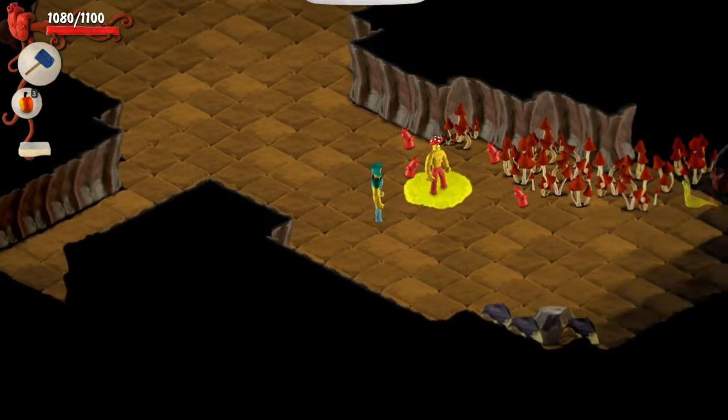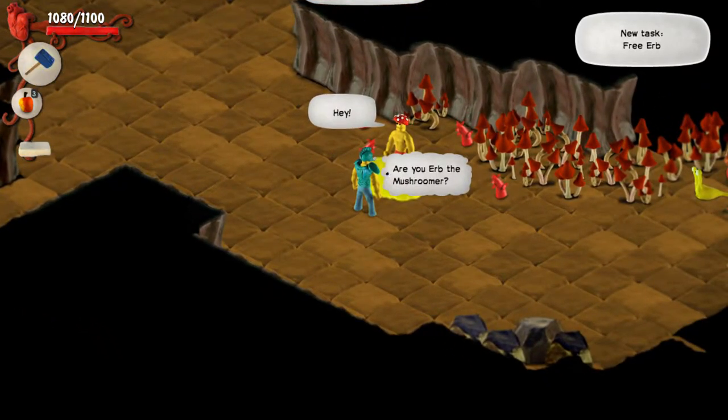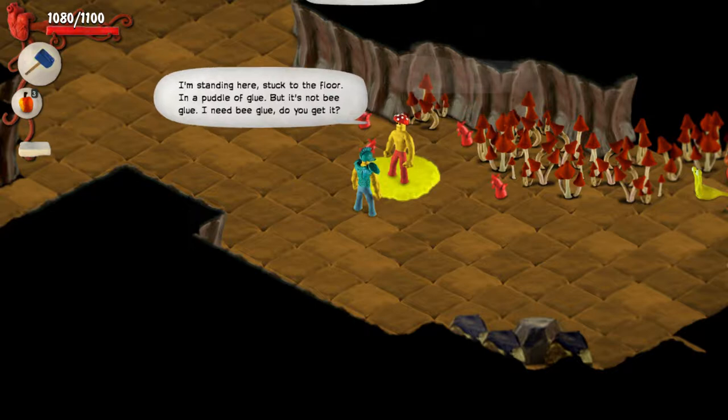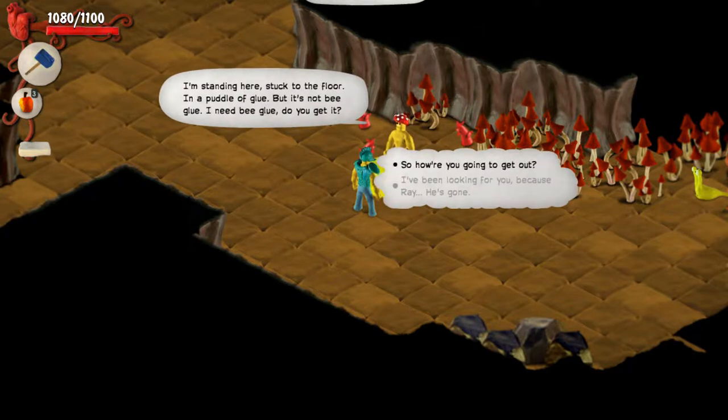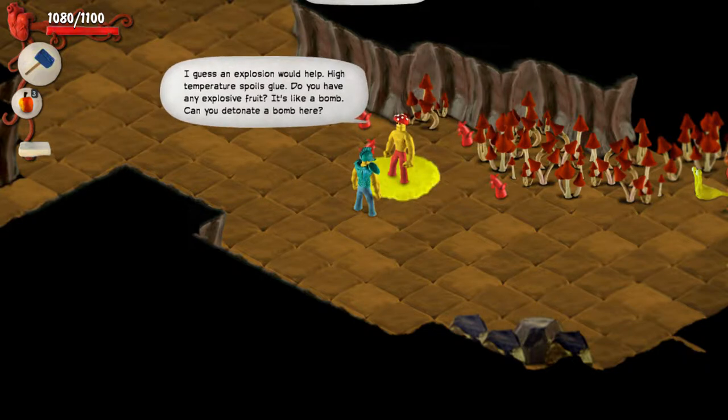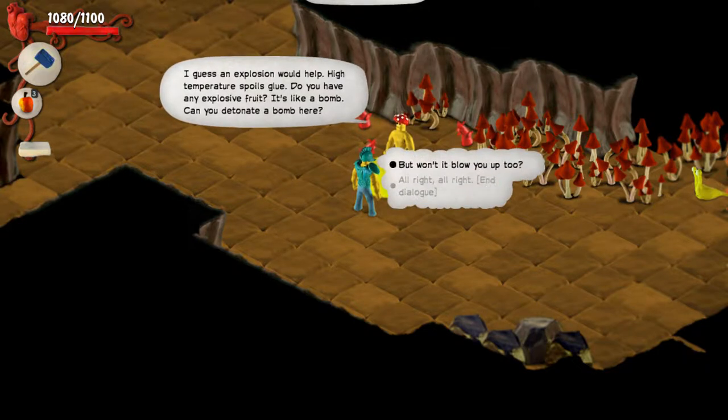Hey! Are you Herb the Mushroomer? 'Yes, glad to meet you. Look out — there's a puddle. What are you doing here?' 'I'm standing here, stuck to the floor in a puddle of glue — but it's not bee glue. I need bee glue.' I've been looking for you because Ray — he's gone. 'Oh, that's terrible. Poor Ray. I hope he died without being stuck to the floor, because I'm stuck. Can you help me out?' How can I pull you out? 'I guess an explosion would help — high temperature spoils glue. Do you have any explosive fruit?'